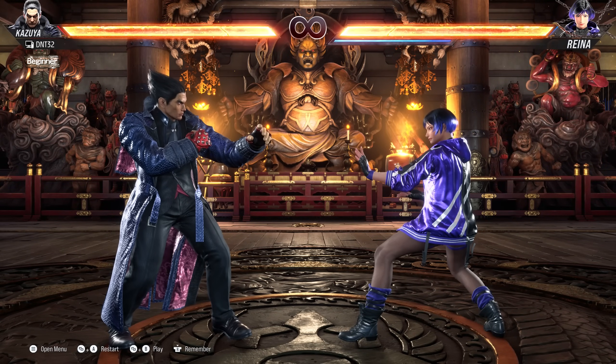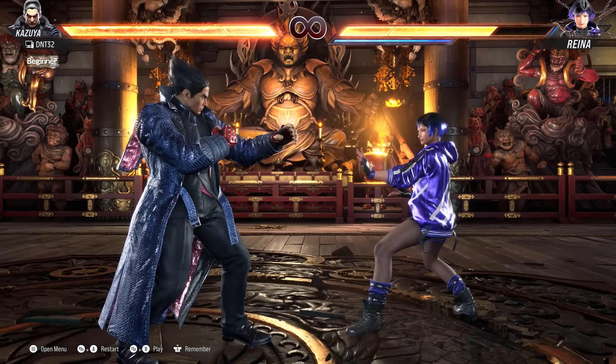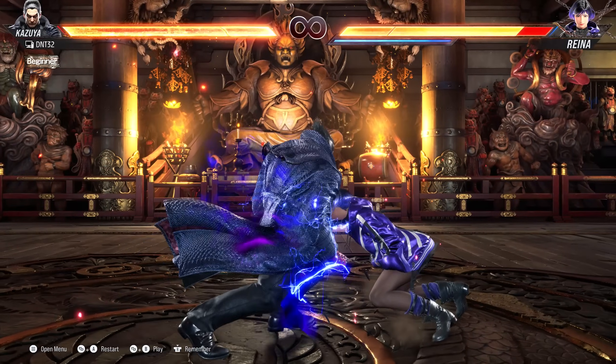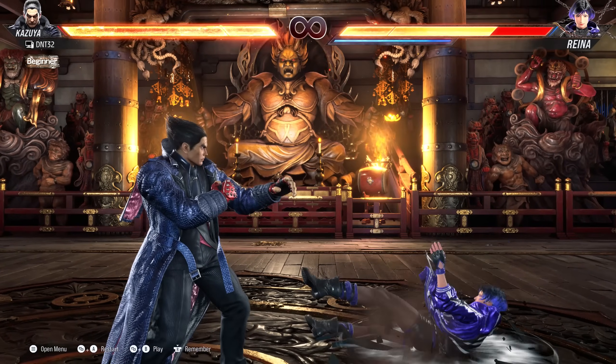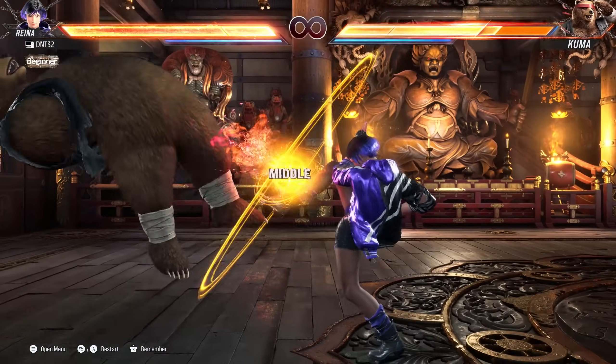The Perfect Electric Wind Godfist has always been associated with Kazuya due to his counter hit down forward 2 allowing for a full launch. But with the introduction of Reyna, she also has a move in her Heaven's Wrath 1 that allows a full launch with a Perfect Electric Wind Godfist.